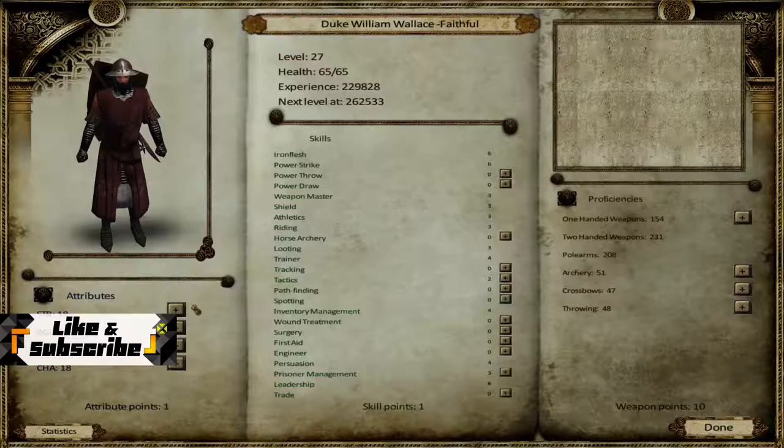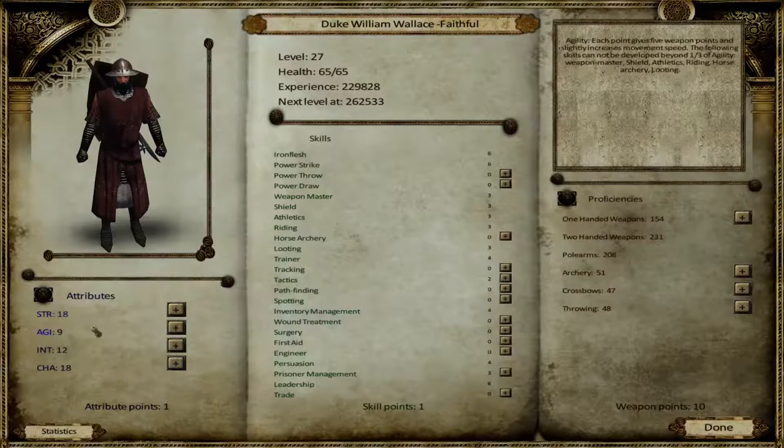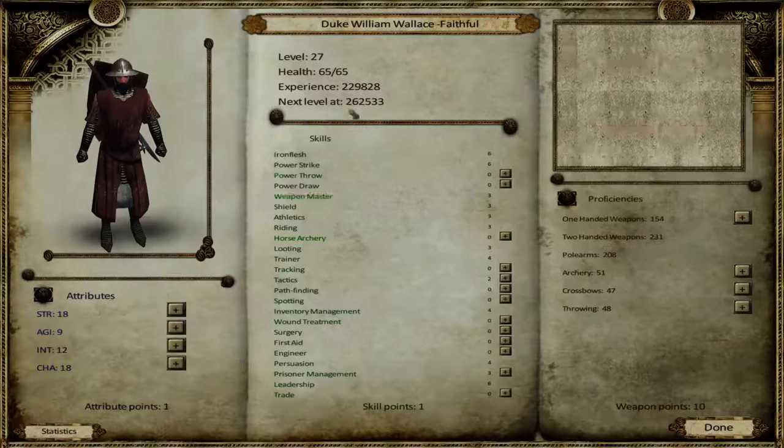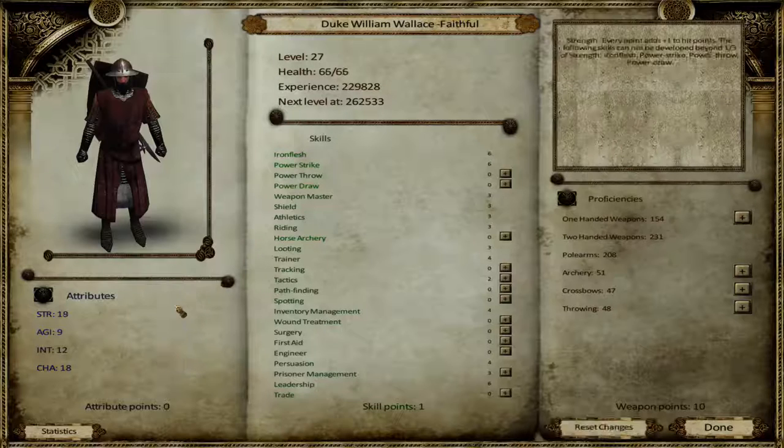I got the advice to go into strength, although I'd like to get a bit more on the agility side. But okay, fine — let's go strength to 19. This will also raise your health by one. I don't really like power draw or power throw, but maybe we should go into power draw.